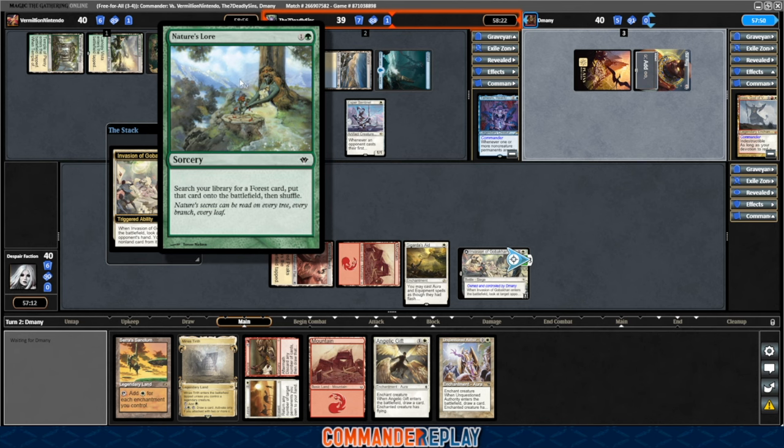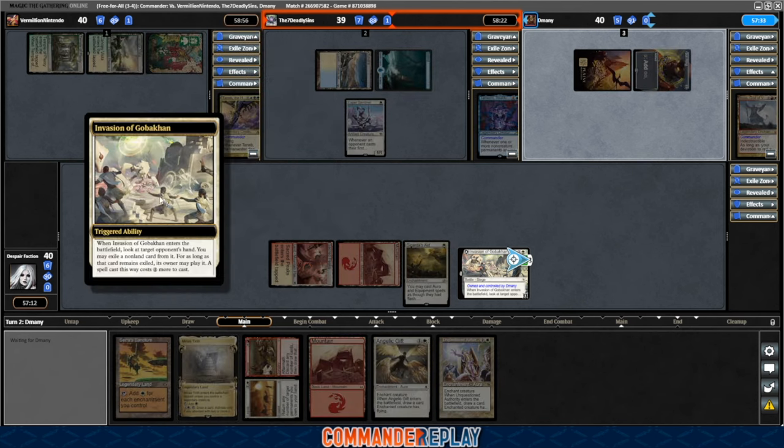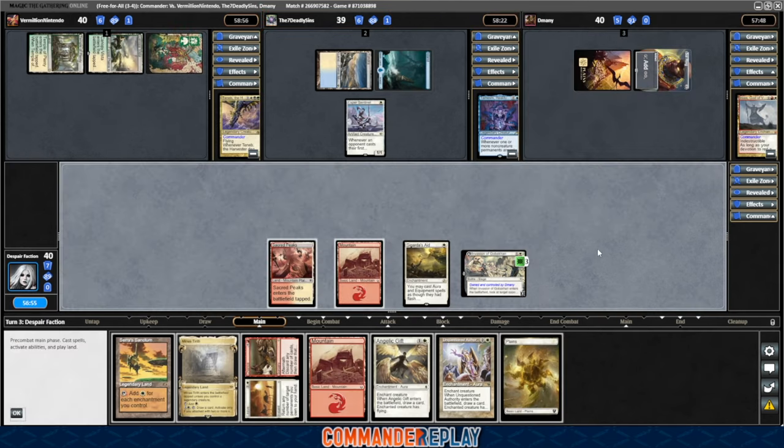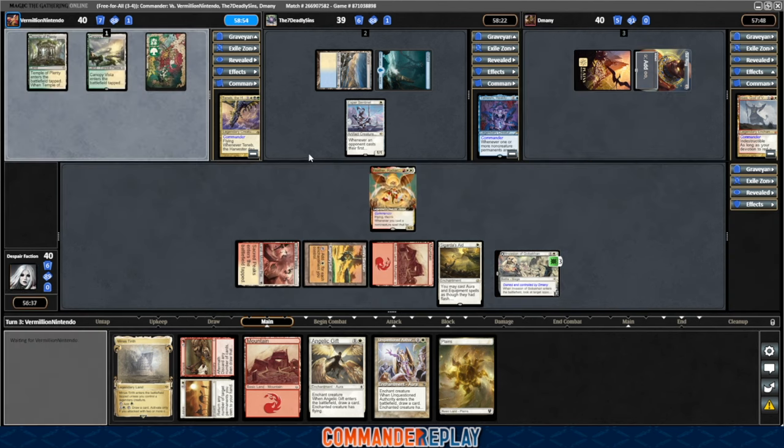Opponent got themselves a Nature's Lore while we were chatting. Invasion of Gobacon targeting D-Manny — targeting Seven Deadly Sins. That brings it back to our turn. There's a Planes, which does make our life better I think. We can just throw the Sarasanctum down there — yeah, let's just do that. Cast a wheel. Cast Feather, and with that we'll pass the turn.